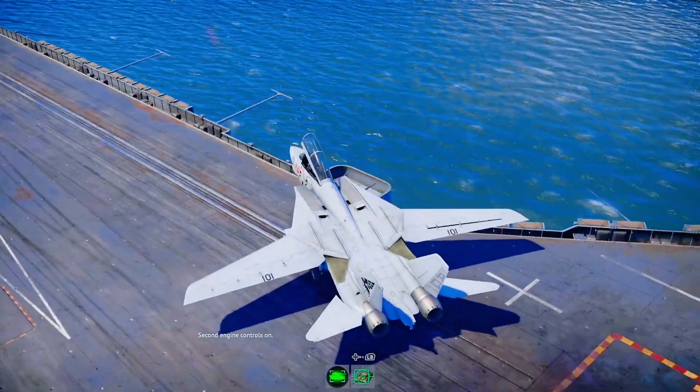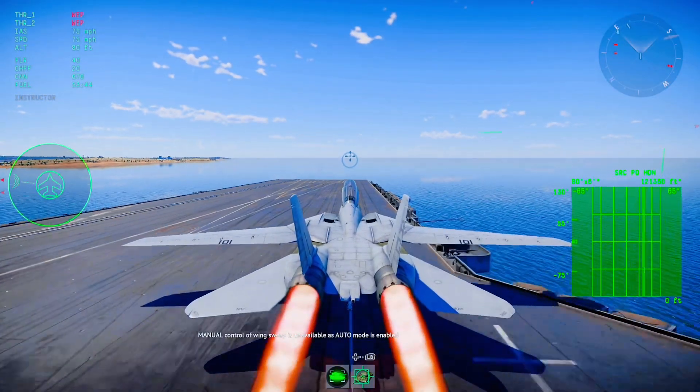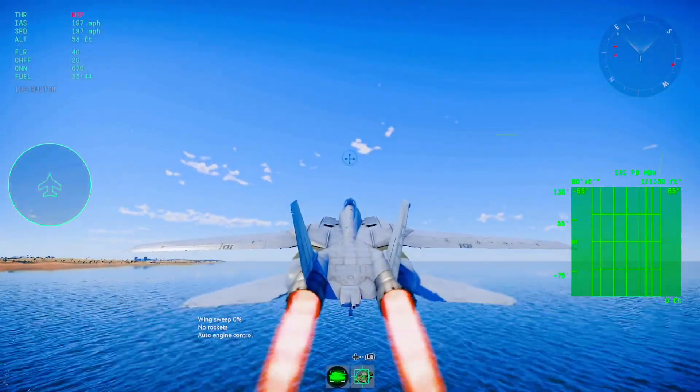So what you're going to want to do — I'm going to leave my plane because I'm at a weird angle — I'm going to go ahead and take off, just a normal takeoff with the wings all the way out.